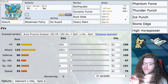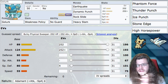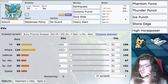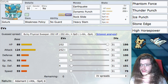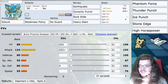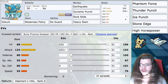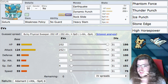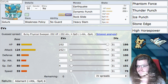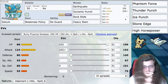Next, we have our EV investments. It's pretty basic: HP and Attack both at 252 maxed, just to deal as much damage and be as bulky as possible. Maxing HP makes Weakness Policy a little more potent, and maxing Attack just makes this Pokemon more powerful overall. We have 4 EVs in Special Defense — it could be Defense or Special Defense, doesn't really matter. Nature: Adamant, giving us plus Attack minus Special Attack. We're not using Special Attack, so we just want to deal as much damage as possible.